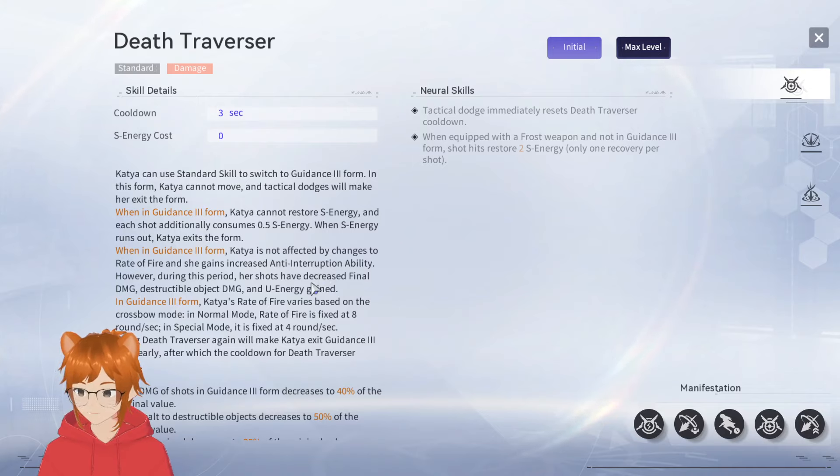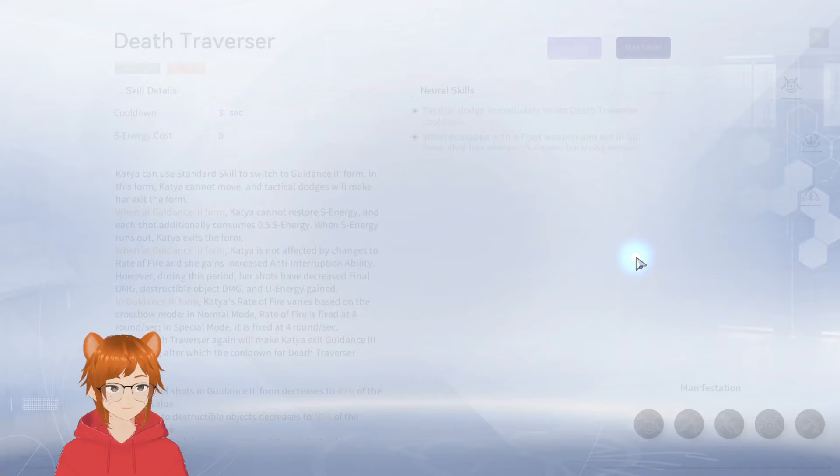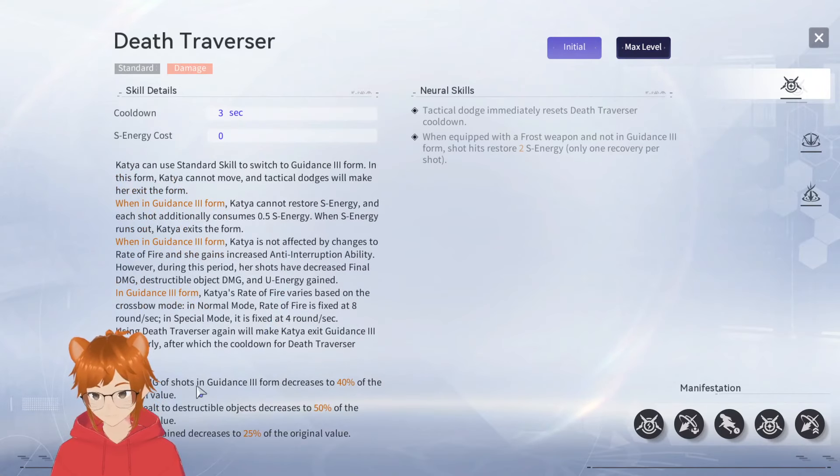So okay — no interruption, but she deals less damage. In Guidance Three form, Katya's rate of fire varies based on the crossbow mode. In normal mode, rate of fire is fixed at eight rounds per second. In special mode, it's fixed at four rounds per second. I'm assuming special mode has something to do with a special input — we'll see.